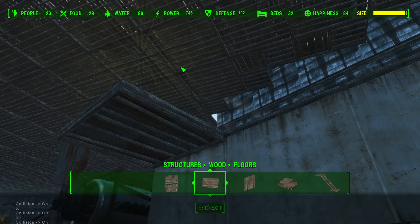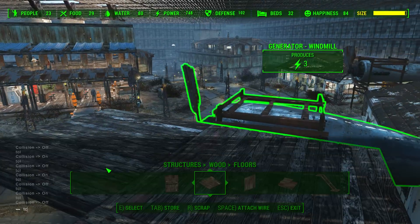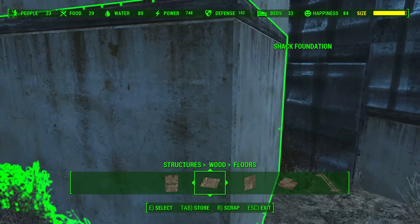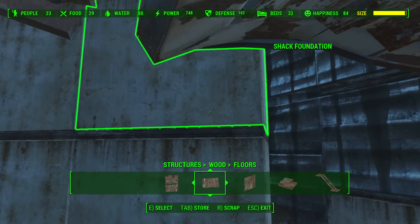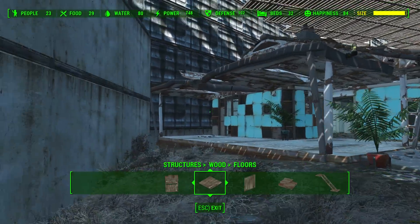You can rinse and repeat and do it as much as you want. This method allows you to perfectly line up the walls, so you're not placing one level, then adding a block on top and trying to spin forever to align it. They will be perfectly lined up, no faults.